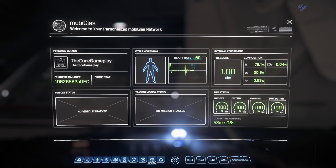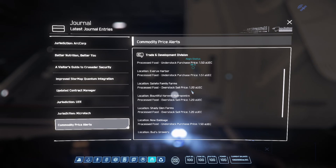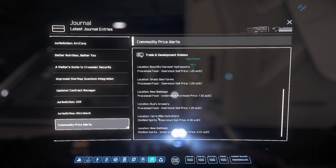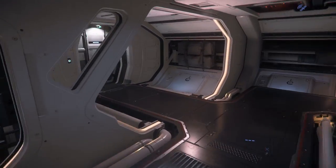Let's just take a look before we go sell our things. Price alert update: processed food at Port Tressler needs restocking - I think this is the one just above New Babbage, so I might just go there. Everest Harbor is still understocked. Let's see if we can buy distilled spirits somewhere overstocked. We're probably going to go to Terra Mills Farms afterwards. But first let's go sell this at the station just above New Babbage to see how much we can make.